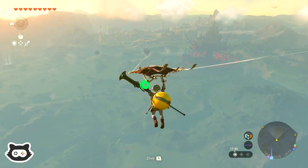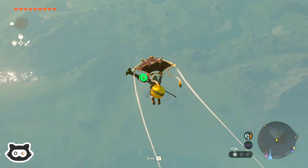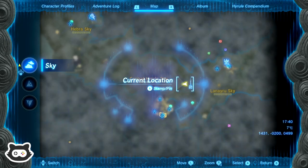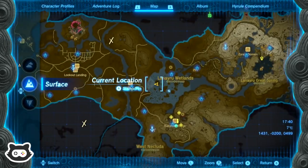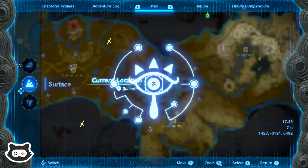We haven't got enough probably to get to those islands there. Is that a stable? I don't think that's on the map — oh, it is on the map. That's the Wetland Stable. Actually, let's go and investigate this fabric.